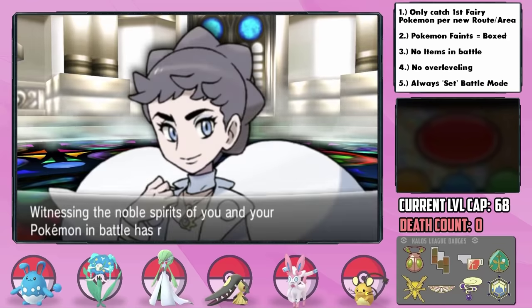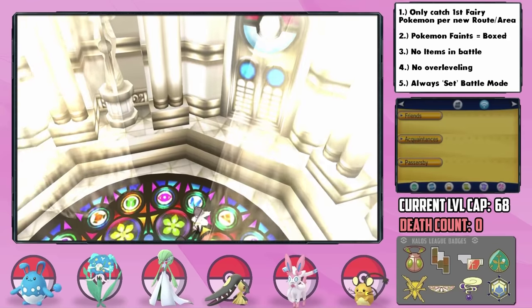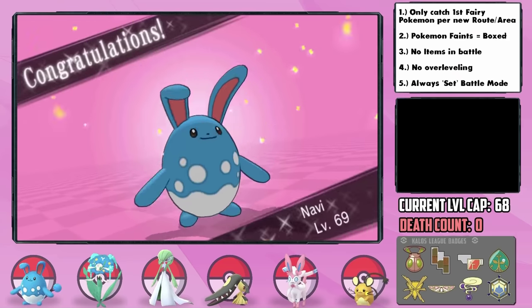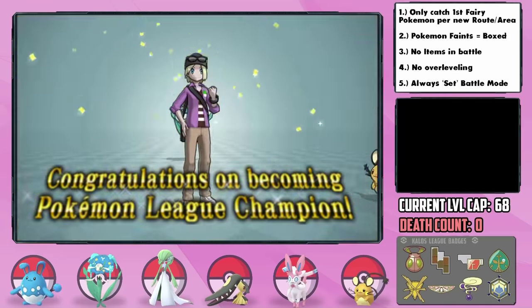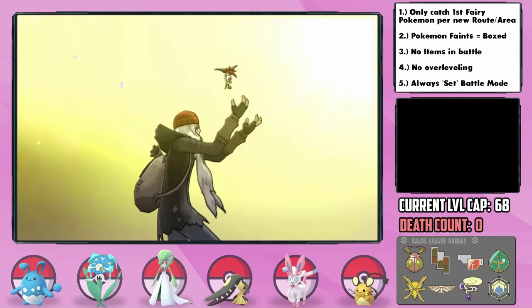We did it. A Hardcore Nuzlocke of Pokémon Y with only Fairy types, and our first ever Deathless Hardcore Monotype Nuzlocke. Unbelievable. I can't believe we finally got one. Fairy types are interesting — very hard to get type coverage early on, but as they level up and evolve, they become quite powerful. We also taught AZ how to catch a 3000-year-old Fairy type of his own, and we all lived happily ever after.